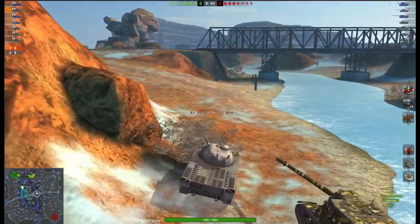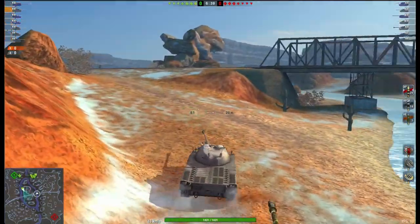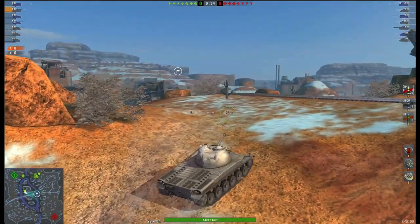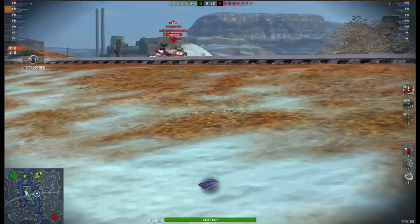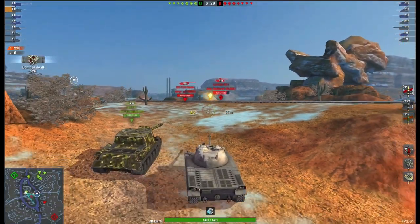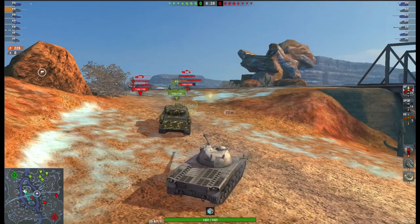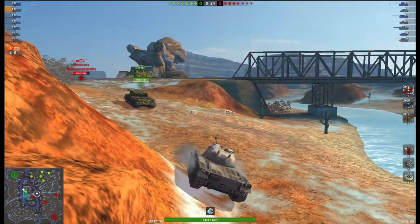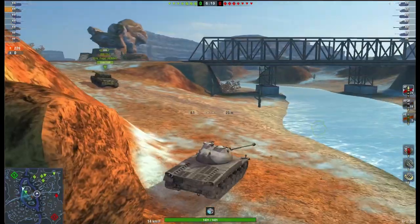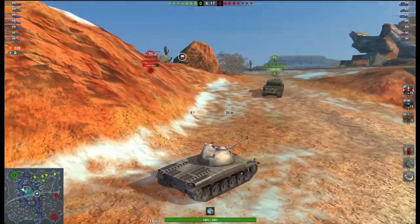Hello again everybody and welcome back to Fugit's Blitz with me Fugit. So in the store at this moment in time is this little gem of a tank, the Panzer 58. It's a tier 8 German premium medium tank and it's going for 5,500 gold. So unless you are stupid you should be looking at buying this tank.